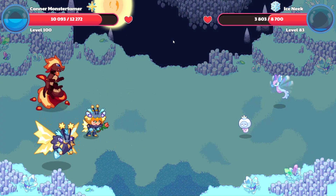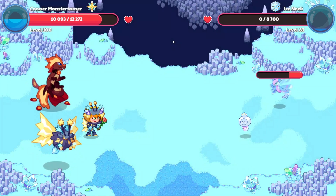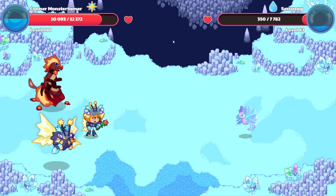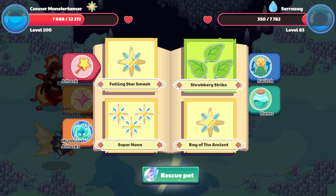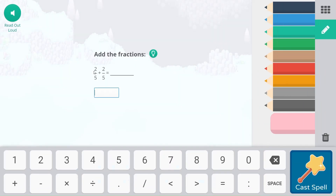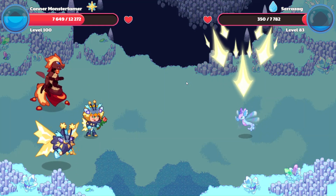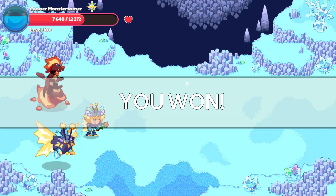Up we go, down we come. I think we are going to get one more attack here — I think this might be our last snow pile for this round. 44 points of damage there. Let's go ahead and put on Falling Star Smash. This is two of five plus two of five — two-fifths plus two-fifths — that's going to equal four-fifths. We just add the numerators across. And down we go — 4,148 points of damage. And we won.